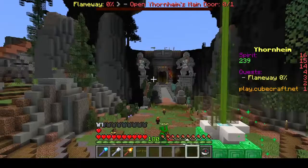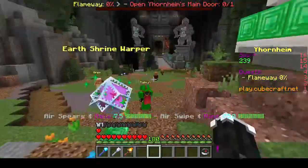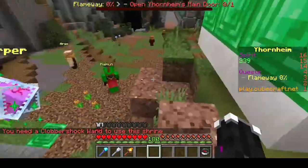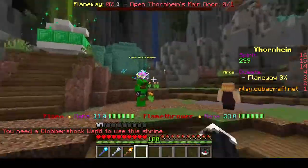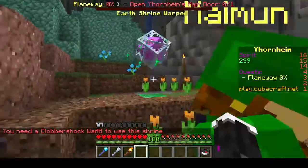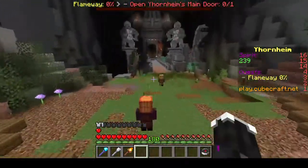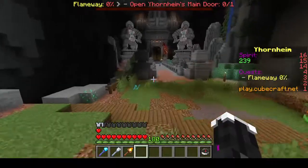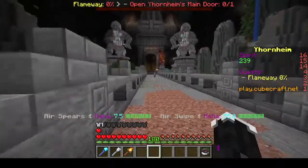Hi guys, today I'm gonna tell you how to get the Earth Wand, or the Clobbershock Wand. First up, you're gonna go to the Earth Shrine, then walk up towards this bridge and go over it.